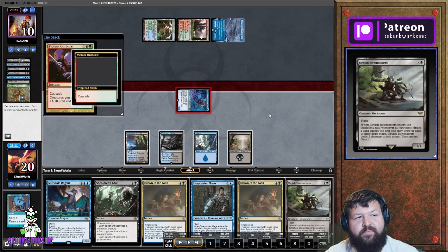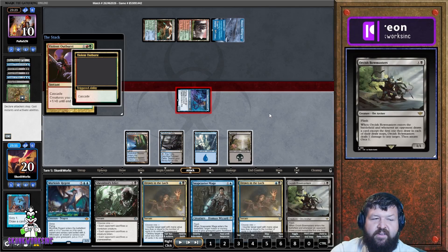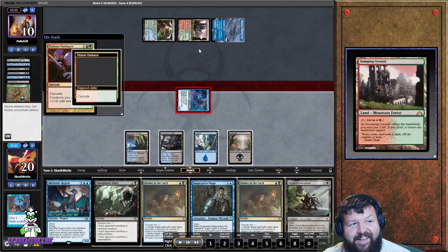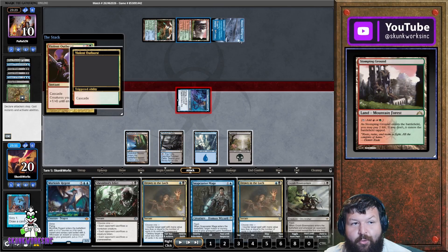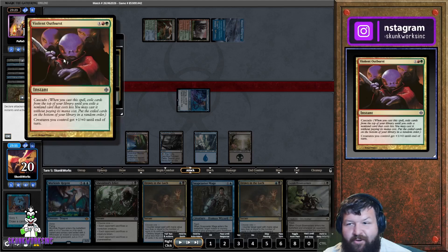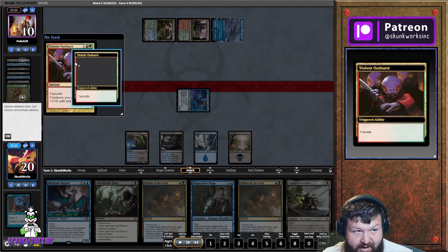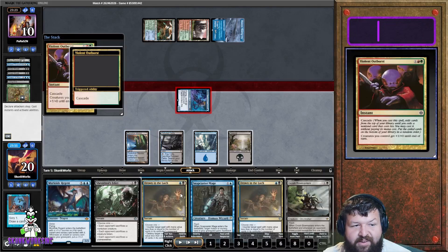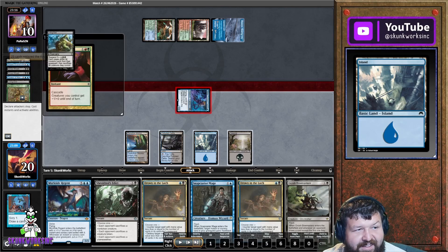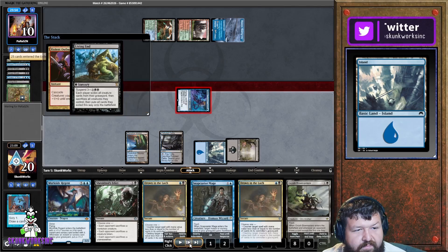He blocks in combat rather than taking the damage — fine. He has six cards in hand and no mana untapped. He was short two turns because he didn't draw lands. If this had happened turn three, this is how broken this card is. The cascade at instant speed is the problem — that's why this card probably needs to be banned. He goes and grabs another copy of Living End.